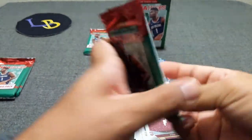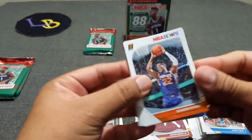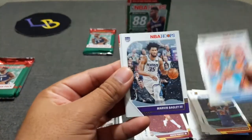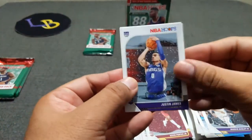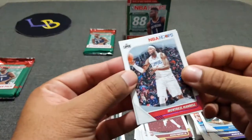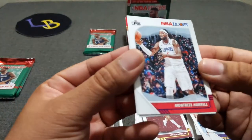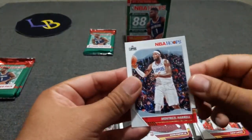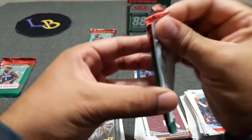Three packs to go, and then we still have the giveaway relic. De'Andre Hunter, Nerlens Noel, Marvin Bagley III, Justin James — that's the wrong James. Marcus Morris. Got Montrezl Harrell — this is a purple parallel. Zach LaVine. And Harrell again, standard one. That's enough Clippers.